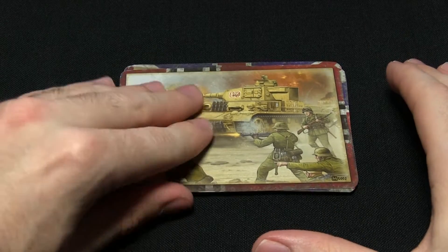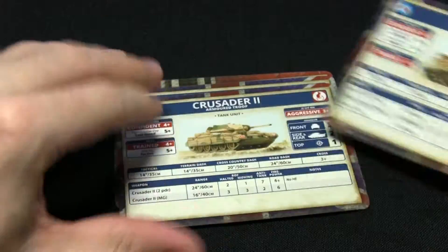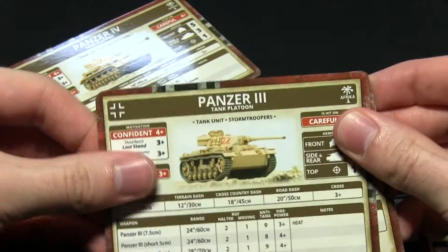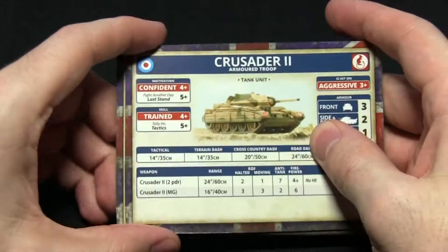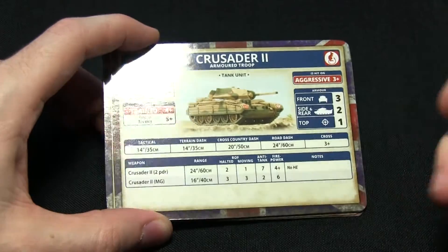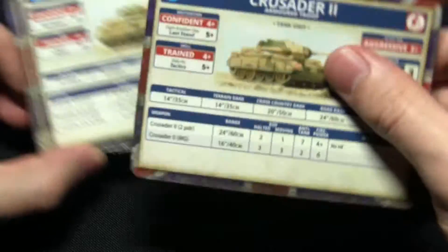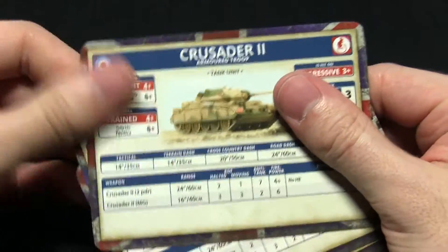Here we have the stat cards. We have one for the German player and one for the British player, which explain the different types of movement orders you can give your troops — a nice little reference point to have to hand. Then we have the unit stat cards themselves: one for the Grant, a Crusader 2 and Crusader 3 card, and a Panzer 4, a Panzer 3 and a Panzer 3 up-armoured card as well. Focusing on the Crusader, all the stats for the tank are listed on the card so you don't need to flick through a rulebook. These cards also have a nice laminated feel, making them quite sturdy and resilient to damage.